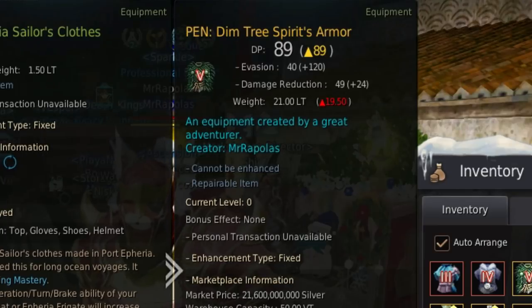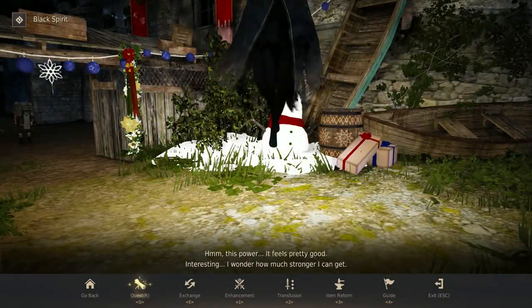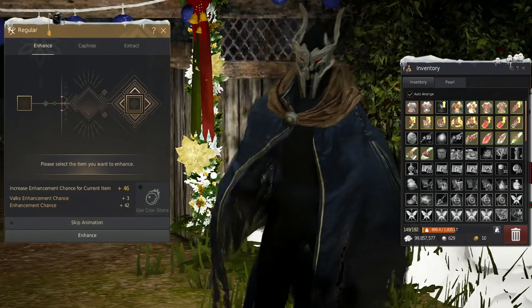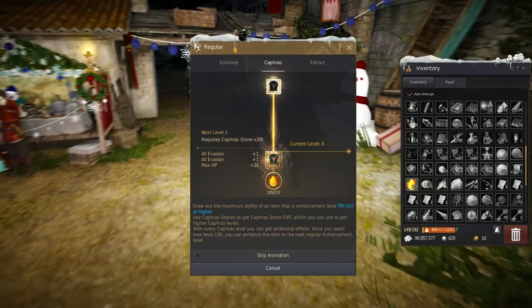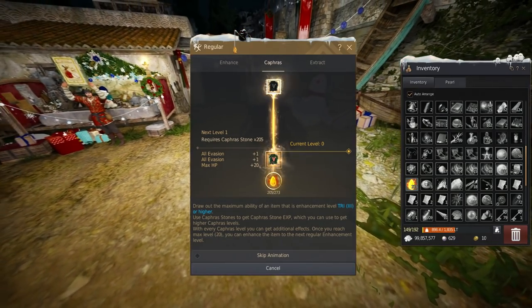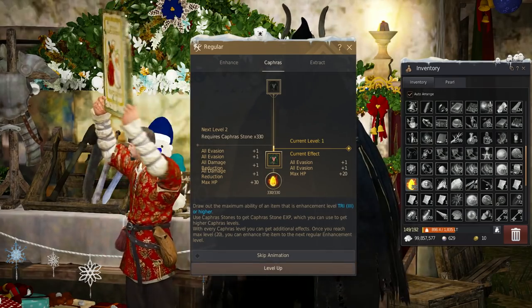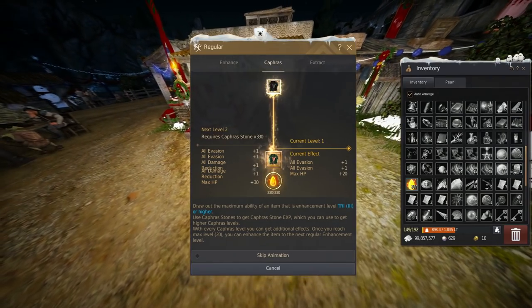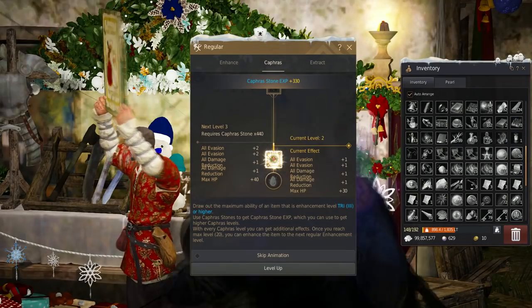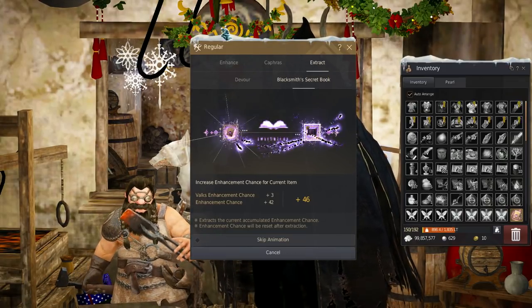So we got a PEN — 3.66%! Road to PEN! So I finally can actually put all my Caphras that I get into an armor — 205. The animation looks sexy. I just want to look at the animation. And even the extraction actually looks good.